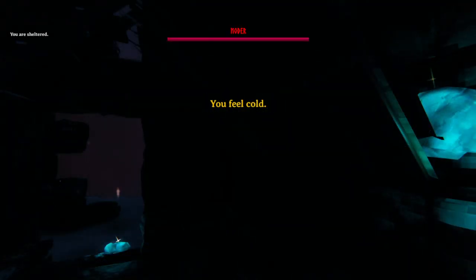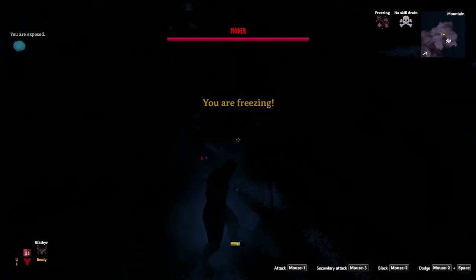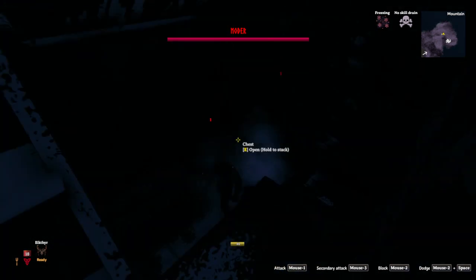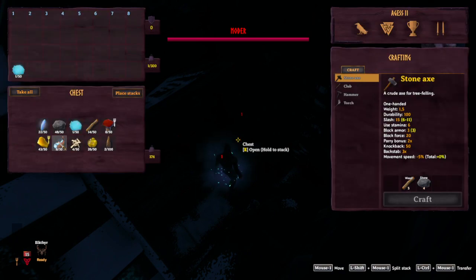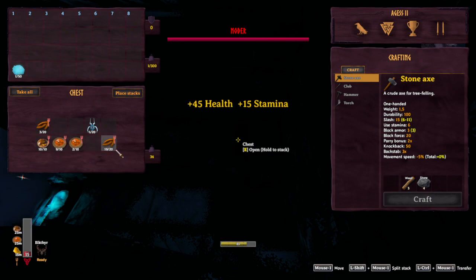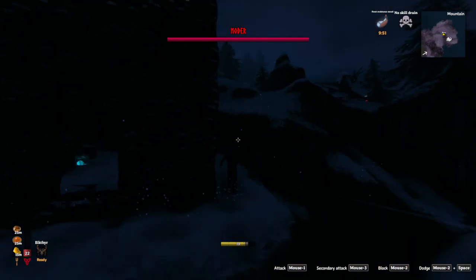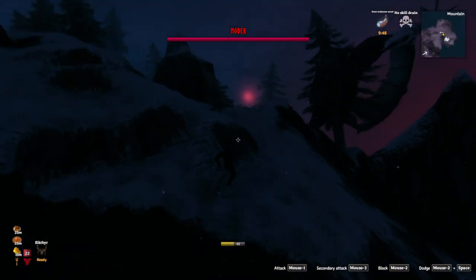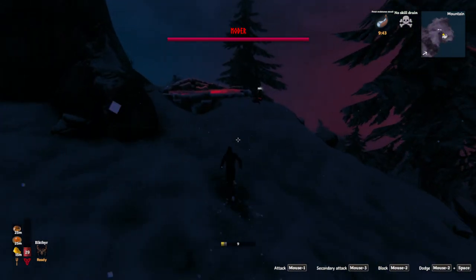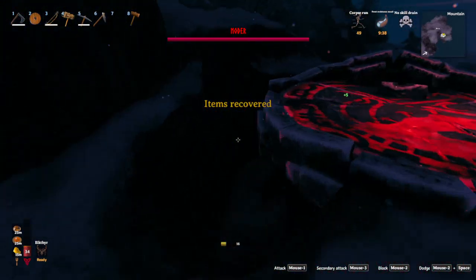We're going to reset back at our little camp, and of course it's now dark so I can't see where everything is. We need to get to our body and then jump in the hole so we can gear ourselves back up.